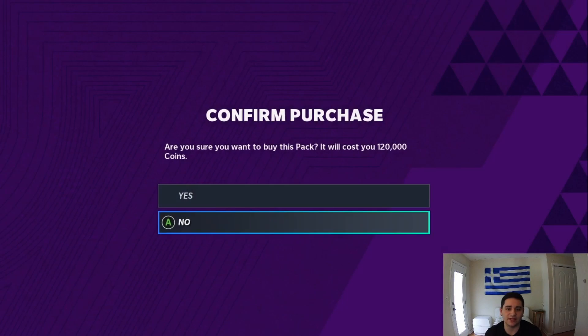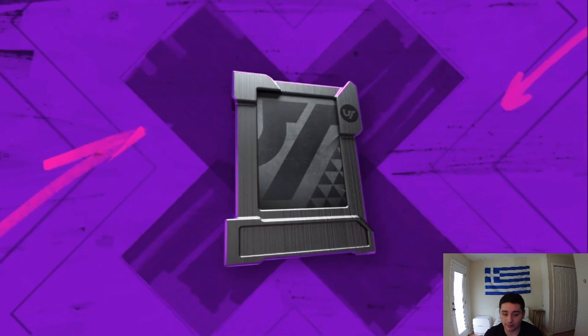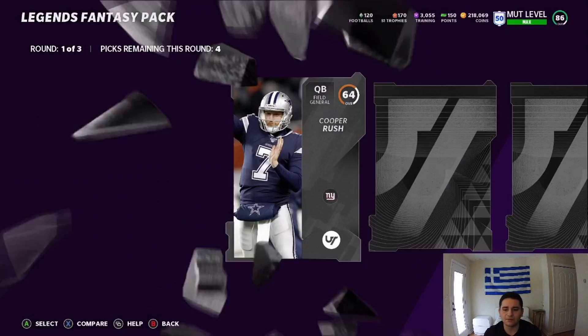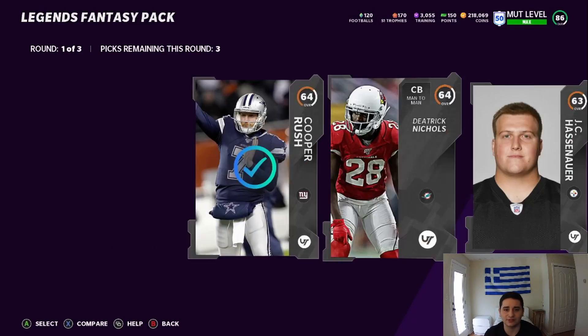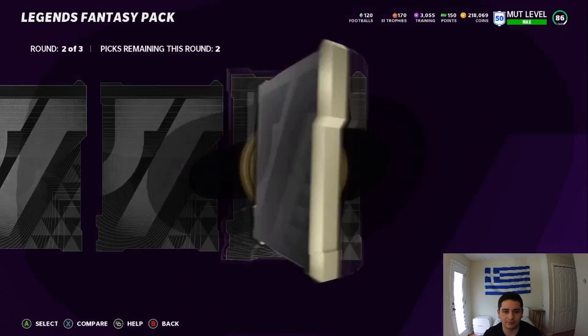We're going to get right into it and open the Legends Fantasy packs — Reggie Wayne and Lawrence Taylor, the new Legends. Oh my goodness, am I hyped to pull — or not pull, because I know damn well I'm not going to pull. You know what, let's go on with a good mindset. We popped this out of our own coins, so I really hope I can pull something.